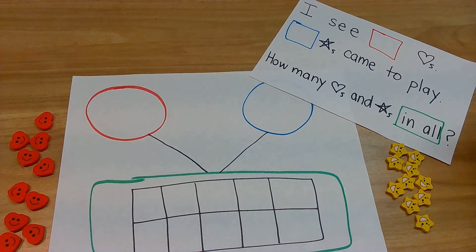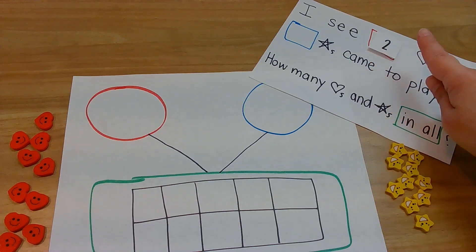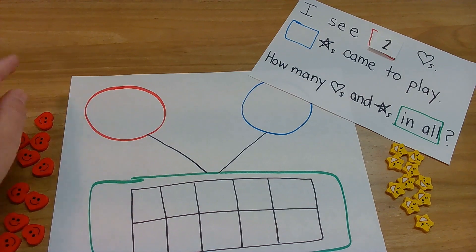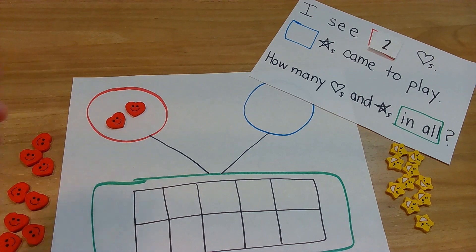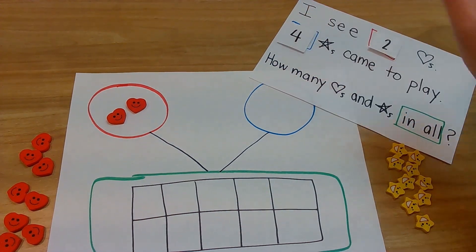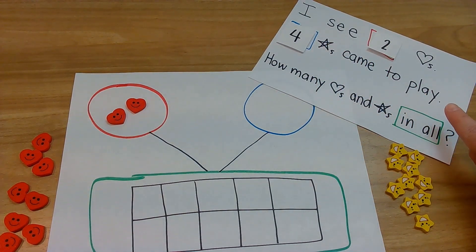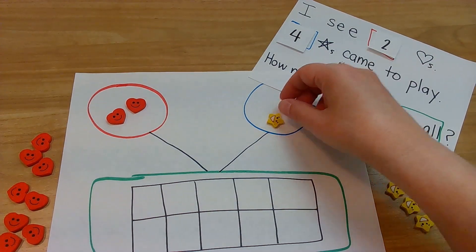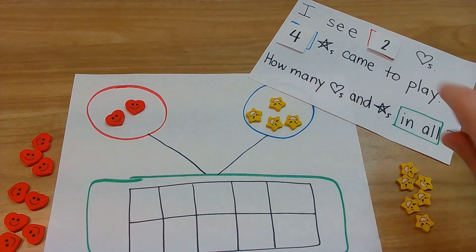Here we go. Our first story problem: I see two hearts. So I have two in my red box - put two in the red, whatever you're counting. I'm going to use hearts, so one, two. Ready? Four stars came to play. You might not have stars - just keep using your counters. But I have to use stars: one, two, three, four. Those are in my blue circle.